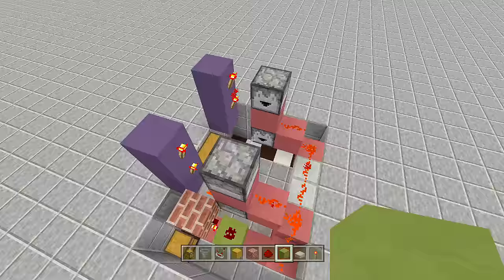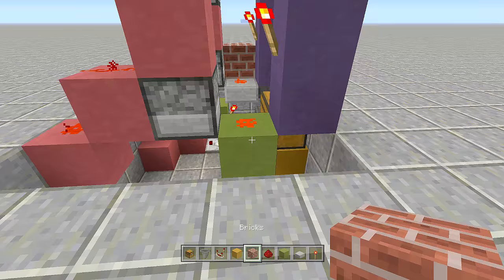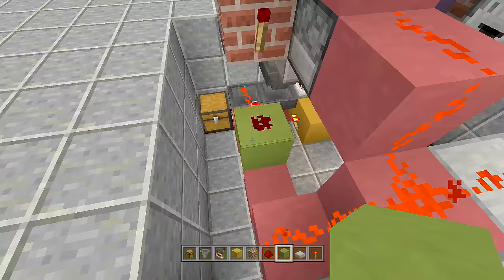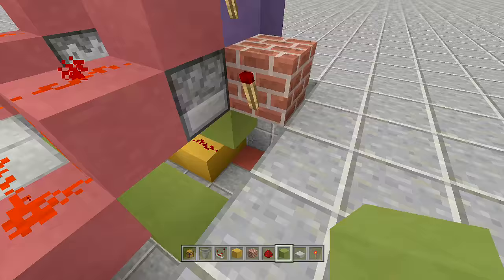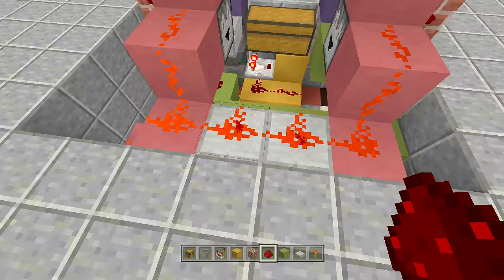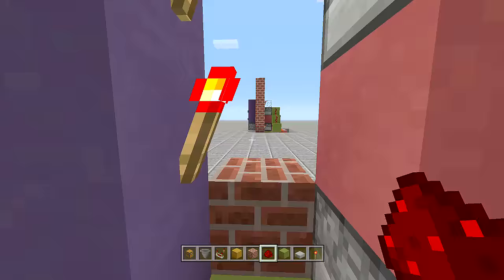Finish the other bottom dropper the same way: put a block down from the redstone torch, place redstone on it, add your walling block, and place a redstone torch off the side. To bring power from this torch down to the line, come out one block then over a block placing redstone on top of both, then bring the line all the way down and wrap it under the redstone torch. Make sure the two lines connect — if they don't, you can hit buttons multiple times and get multiple items.